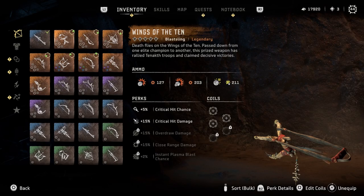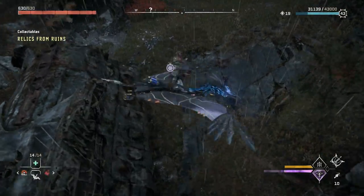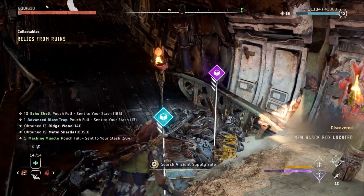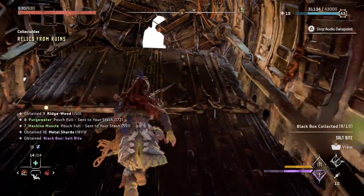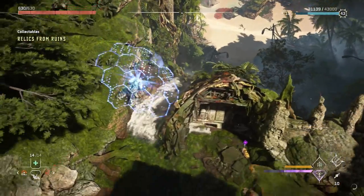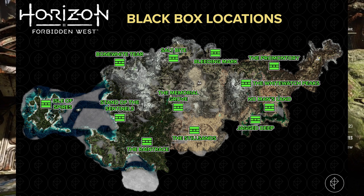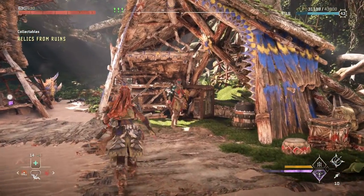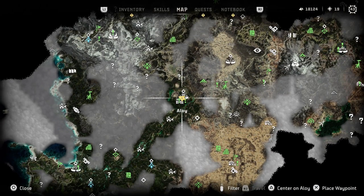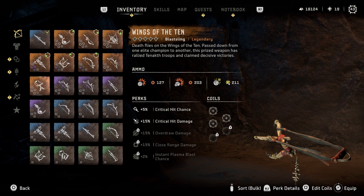Number four is the Wings of the Ten legendary blast sling, acquired by finding all 12 black boxes in the game. There are 12 crashed airplane locations that hold black boxes — usually found in high-up places like mountain tops, though a few are underwater or in settlements. The Sunwing mount you get later in the game is very handy for reaching them. You learn about the black boxes from the Collector in Memorial's Grove, though you can go collect them beforehand. Bring all 12 to her and she'll give you a ton of resources plus the legendary blast sling.